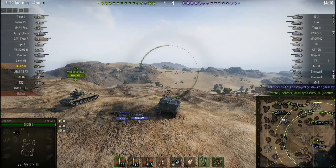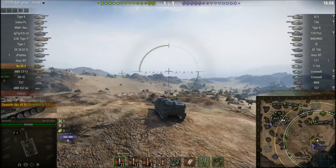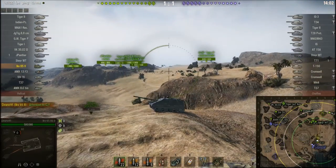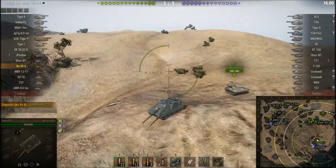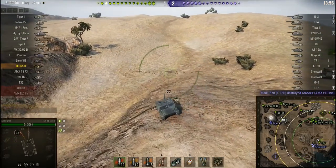This is the tier 6 Swedish tank destroyer. I have a 90% camo crew on it. I do not have the paint job — I don't have camo on it, like the T37 over there does.